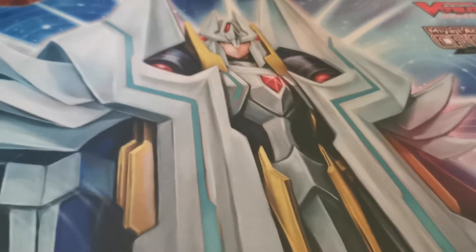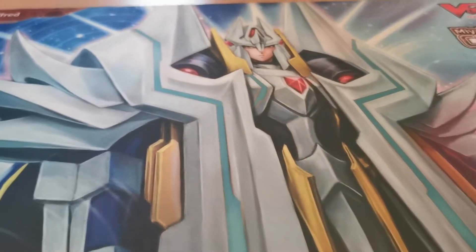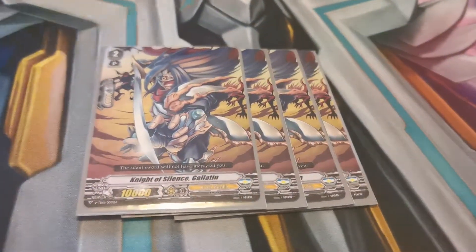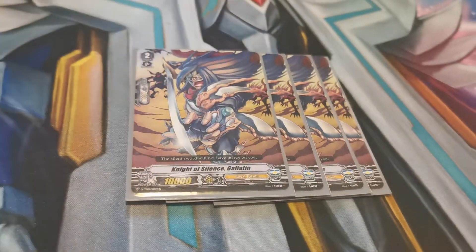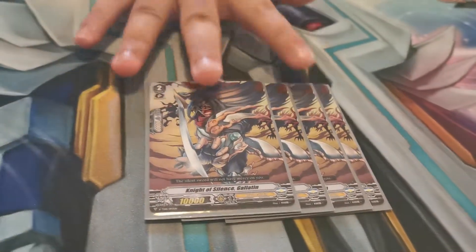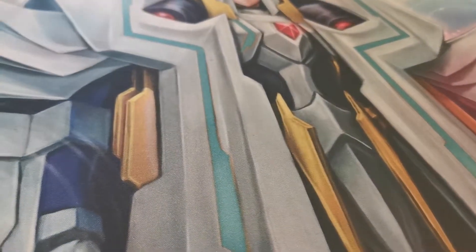As you can see, we are using Jason's Monarch, even though unfortunately he is missing that card, which we will eventually get for him. Galatine — just for intercept for 10k shield — because sometimes when you're using Soul Saver, you won't have the hand to guard. It also works well when playing against Axel Clans when they have more rear guards and you're running out of hand.